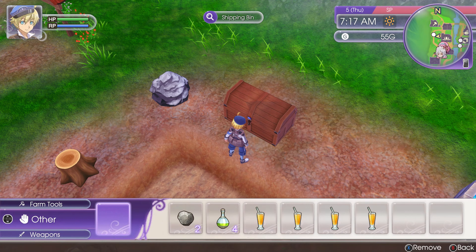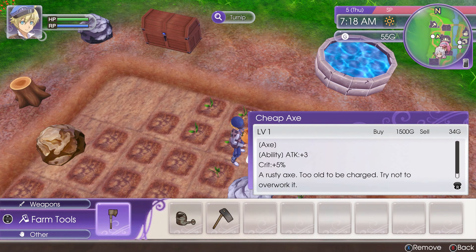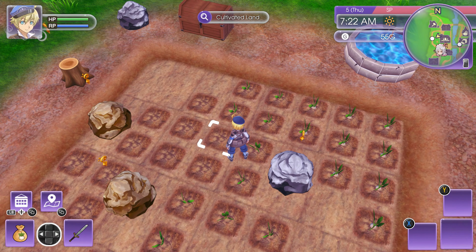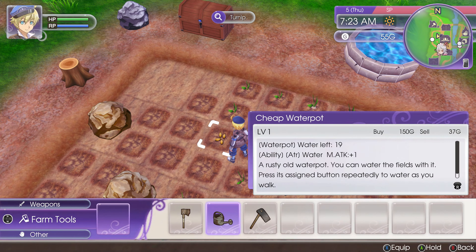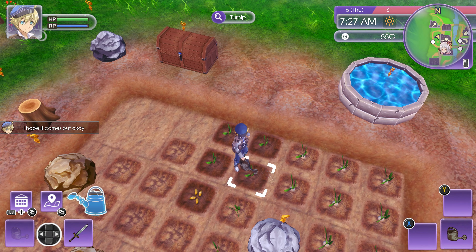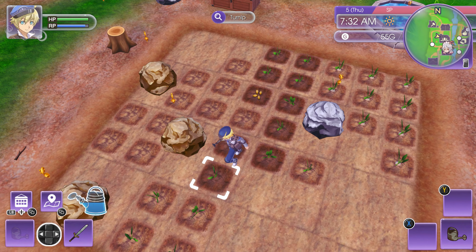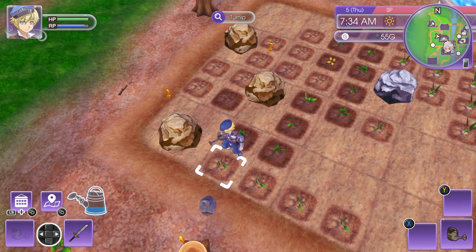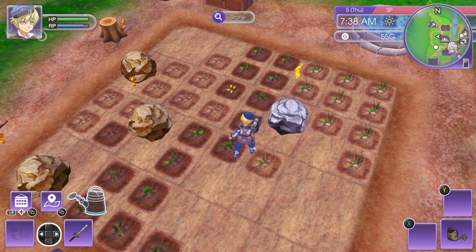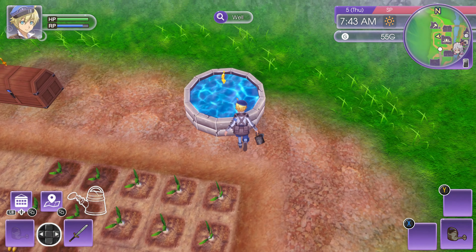There we go — now I'll plant these seeds. There we go, got one of those holes. Now water everything. This will have the quest done for Lucy — she wanted me to ship a turnip. I've shipped more than just one turnip. I'm watering empty slots, so yeah that's fun.